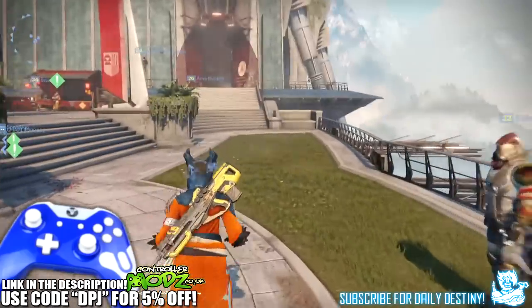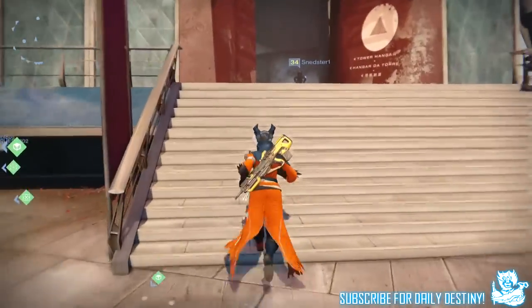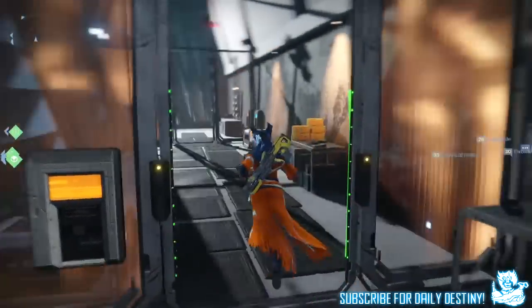If you guys are new to Destiny and don't know who Xur is — Xur is a vendor who comes to the tower on a Friday morning and leaves on a Sunday morning, and with him he brings along exotic items.